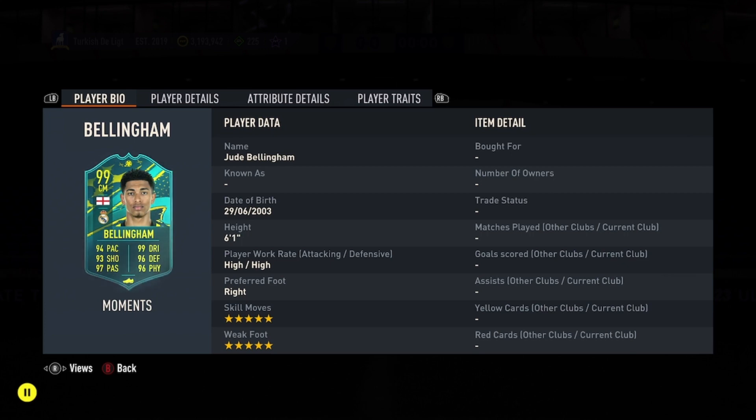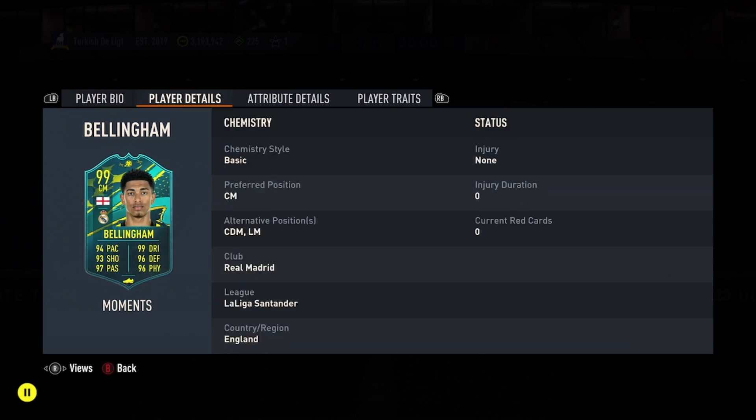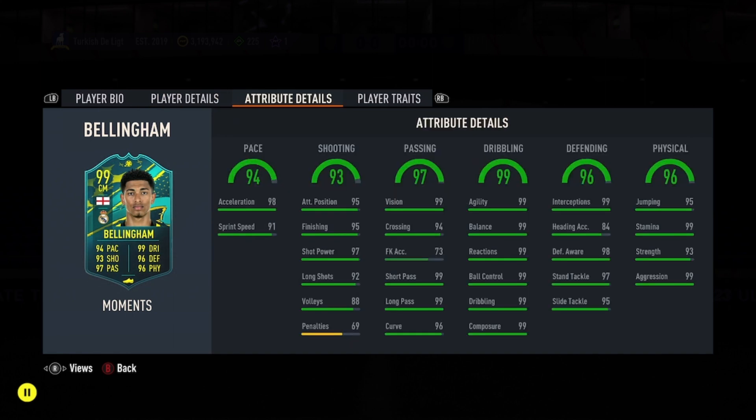We'll start off with height and work rate — 6'1, high/high, and that is just mad. The high/high work rate is really good. He's right footed, 5-star weak foot, 5-star skill moves — absolutely perfect so far. Alternate positions: he can play CDM and left mid, so that's great. In terms of linking, he's English from La Liga Real Madrid — that's probably one of the best links you can get.